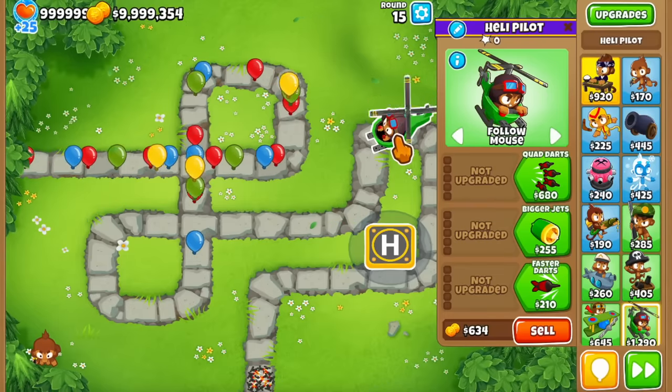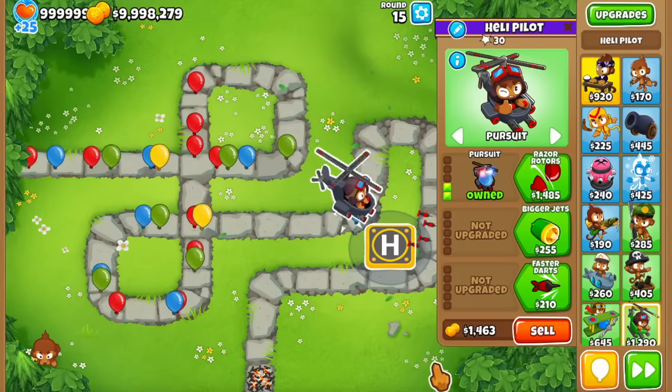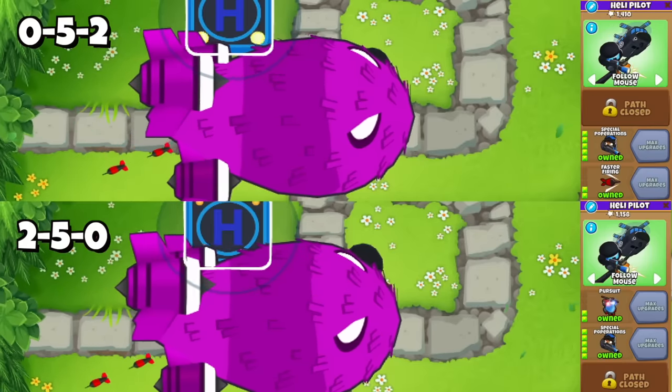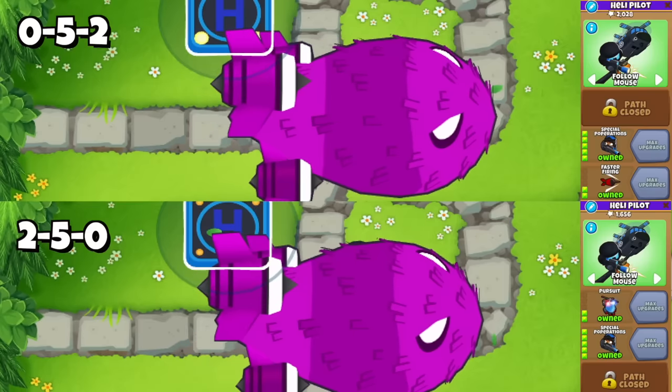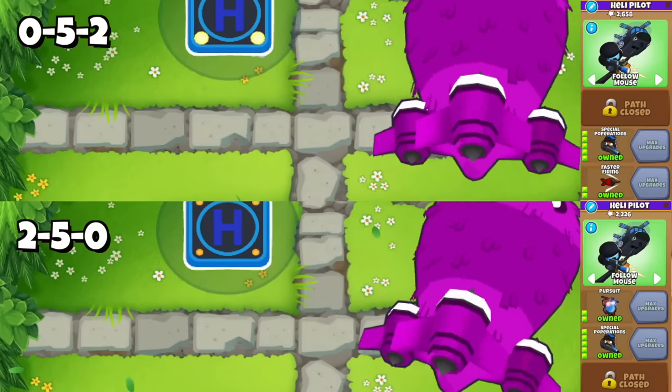Let's start with the heli, and how everyone goes through the top path which unlocks the pursuit option to make the heli chase bloons automatically. If you're going for the special populations tier 5 though, you should go for the bottom path instead, because the faster firing extra attack speed affects the marine as well and makes it attack 25% faster.